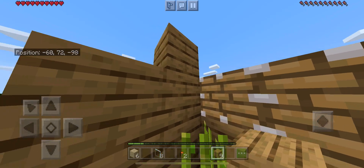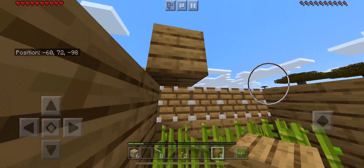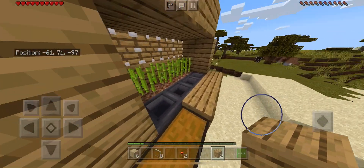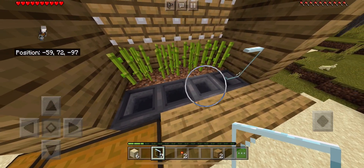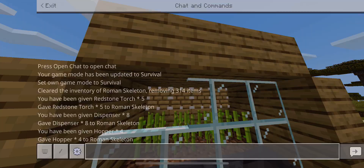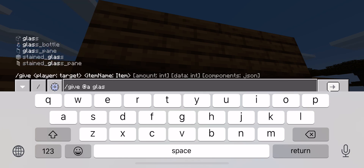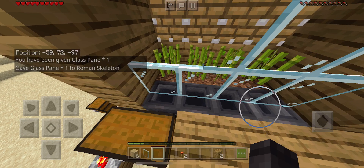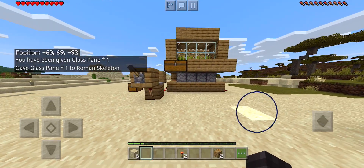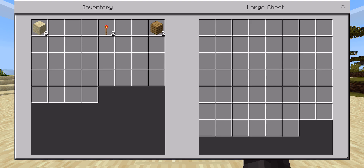Also make a roof. Now that you have done this, make sure to place eight glass panes right here. If you misplace them, just get one more. Now that you have done this, your sugarcane farm should be working. Look in the chest and it should all be harvested.